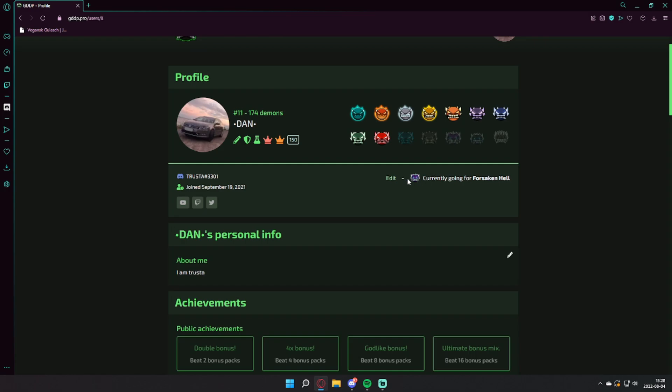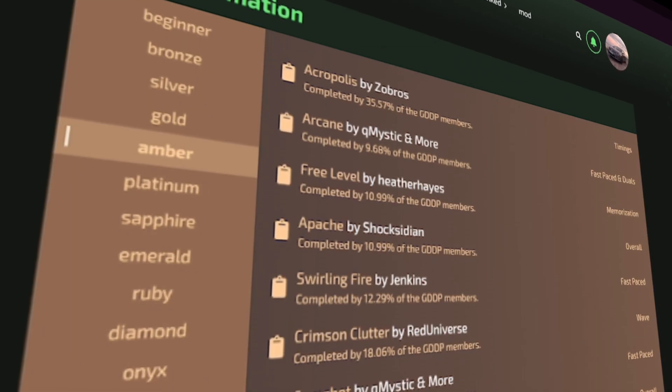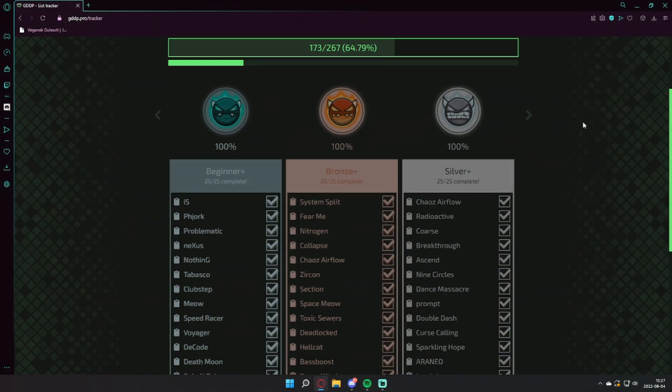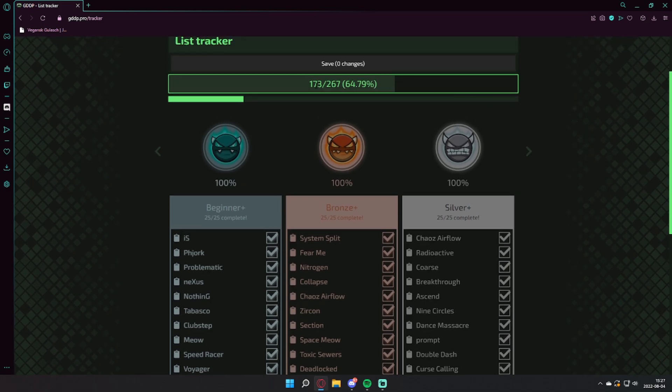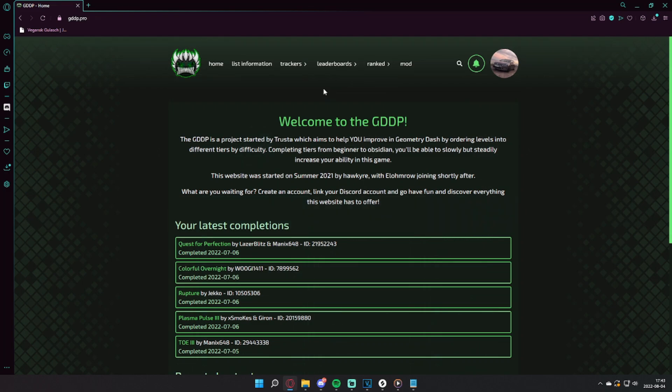First of all, what is the GDTP? It's the Geometry Dash Demon Progression — a list of levels divided into different tiers of difficulty, put together by me and my staff team. The aim of the GDTP is to help you guys improve at Geometry Dash as efficiently as possible and to give you goals and milestones to work towards.